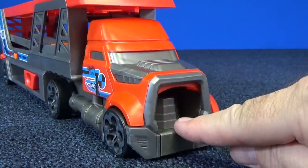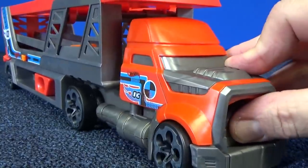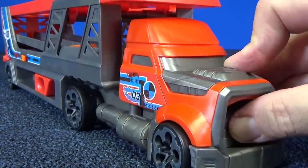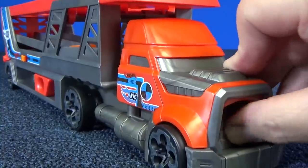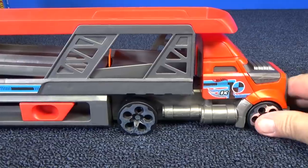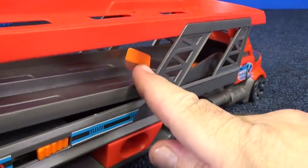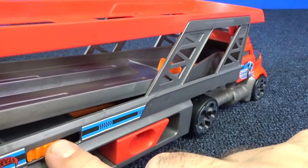You can see the launcher right here. This part — that's what's going to push the car. Because when I move this, watch this latch right here. Oh yeah, they're connected. I found out my truck had a problem. Remember those orange pieces? That's the diverter — it goes back and forth.